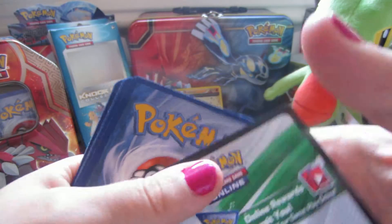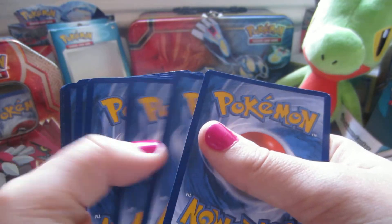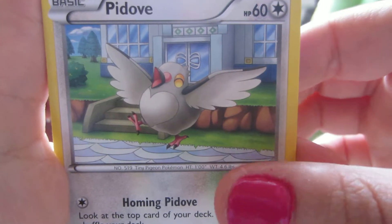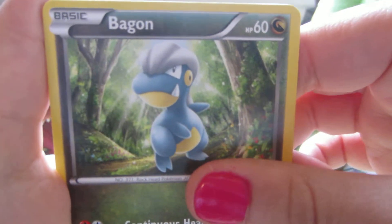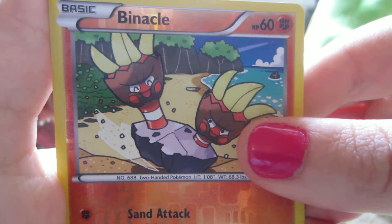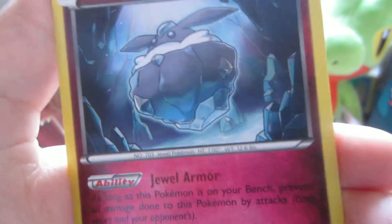Here we have a code card, and they still have not designed a back for these code cards. Here we have Voltorb, Dunsparce, and a Pit of card — we haven't seen a Pit of card in a while. So we have the new set logo, and the rare is a Carbink, non-holo.